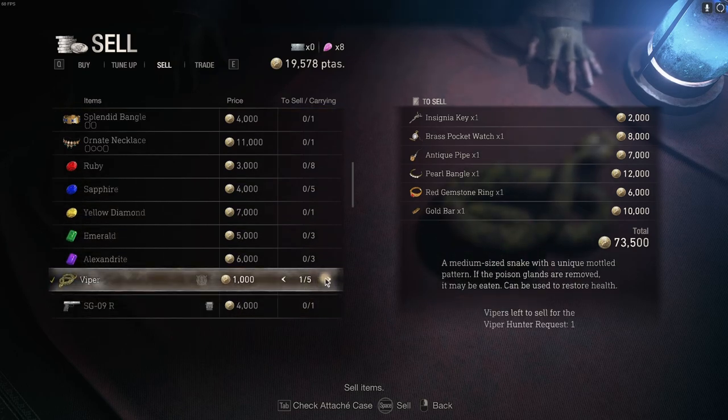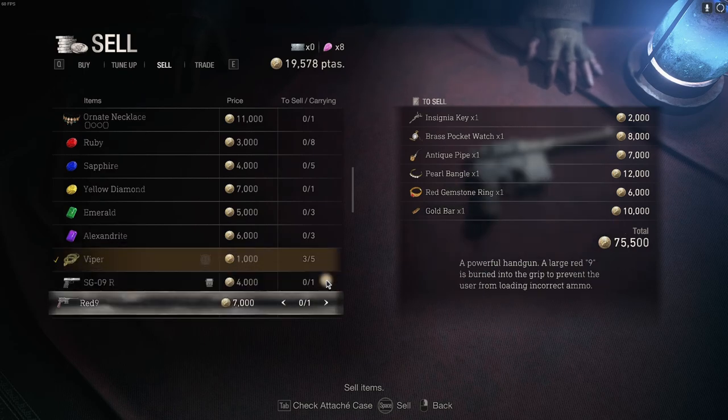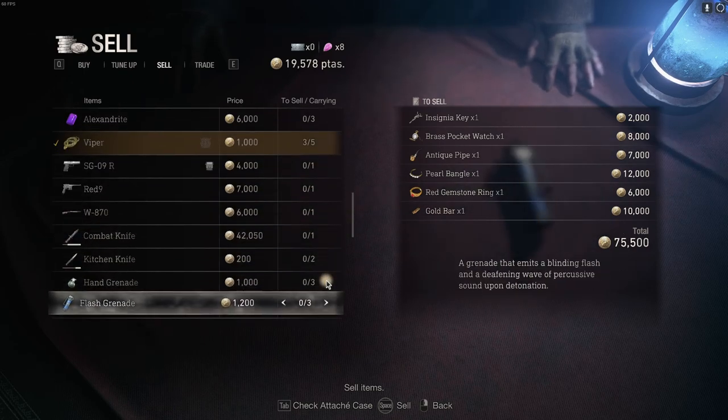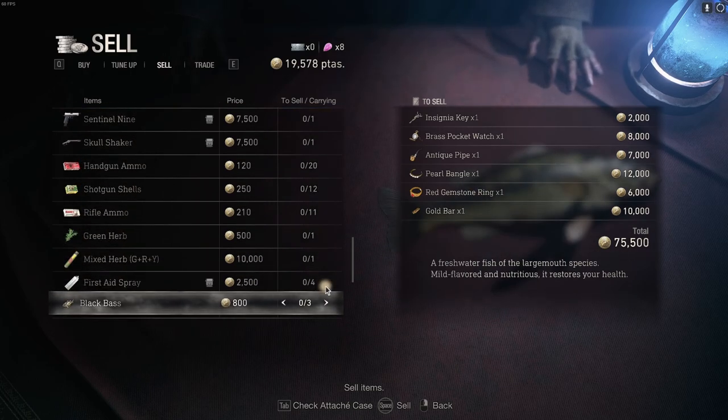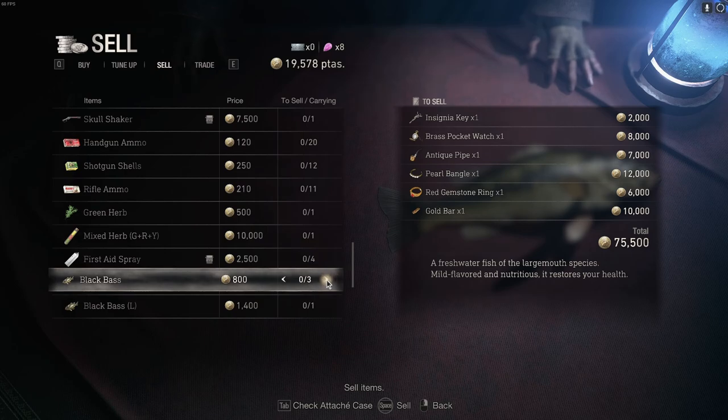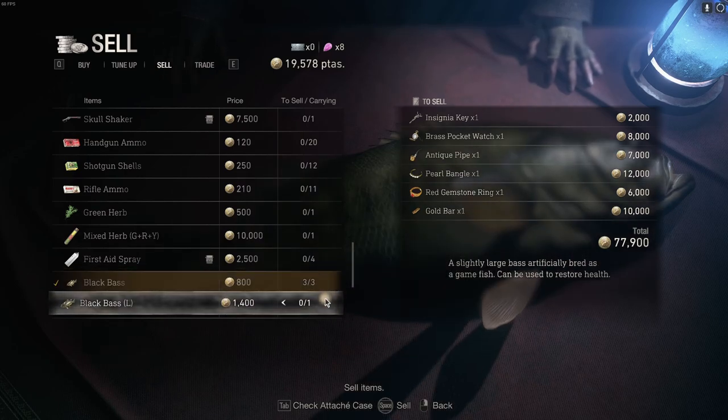We still need one of those but might sell a couple more since they're taking up a lot of space. Sell those. What about the fish? Black bass isn't worth a huge amount, but time is money — money is money.